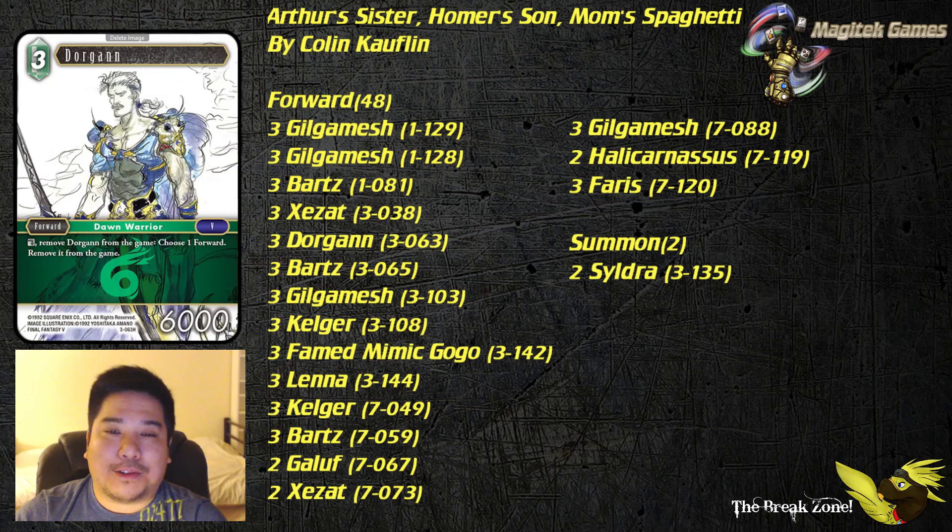Next up we've got Dorgan, who is a form of removal that gets around any forwards that can't be broken, because removal from the game is slightly different.